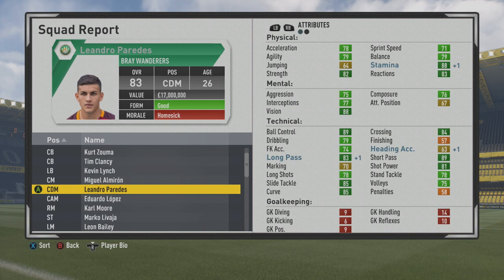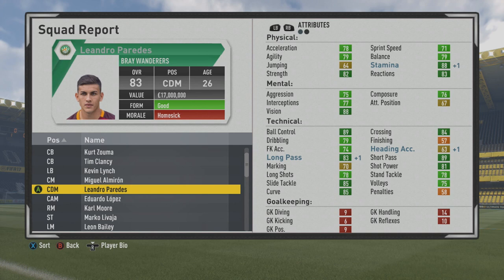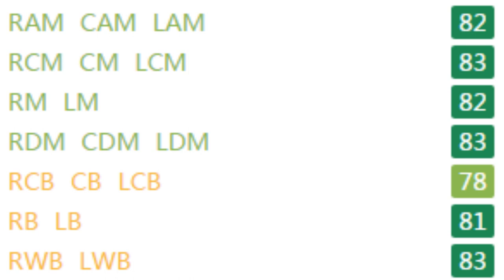So 83 overall at age 26 — he reached 83 at age 25 also, but got a couple of slight improvements in some areas, so I decided to show it now at age 26. Take a look at the player information again. He has a playmaker specialty because of the vision, which is great to see because mental stats are not growing much at all, so some players are not getting that.